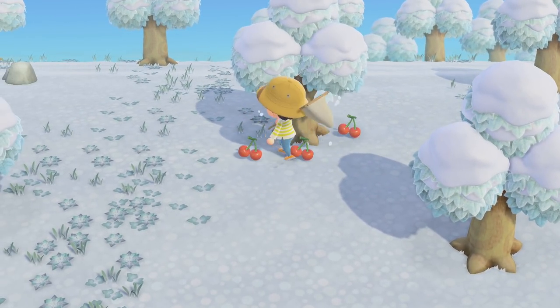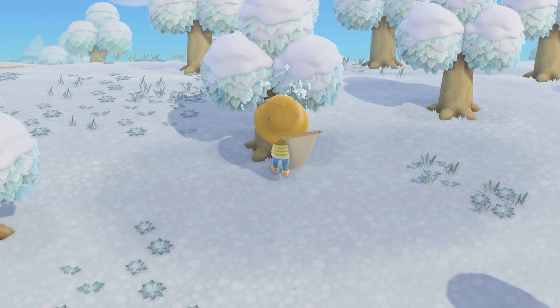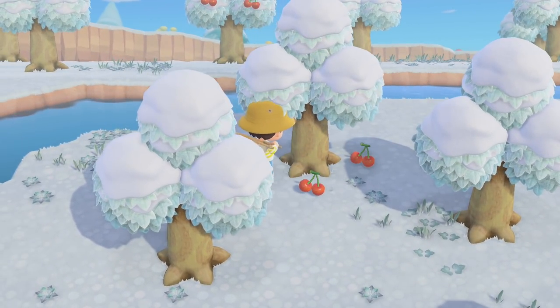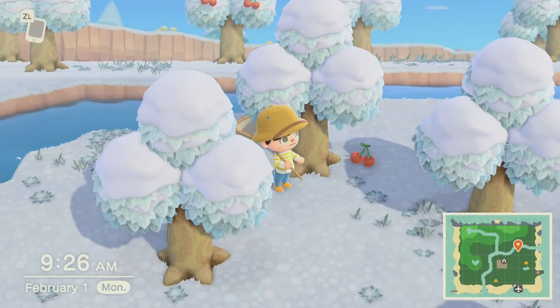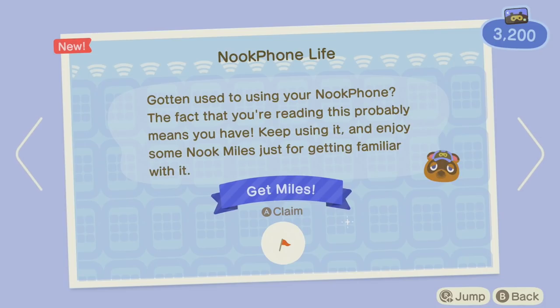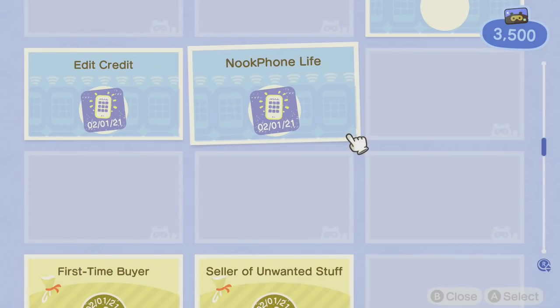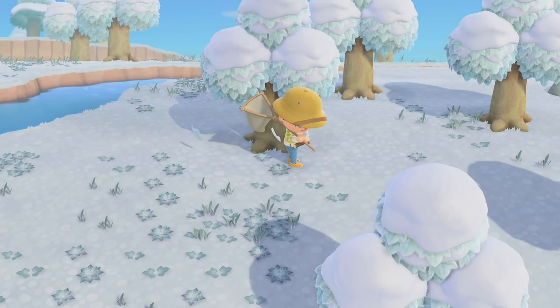I didn't follow my own advice — we gotta start picking weeds. That one really jumped. Another thing too — you want to try to pick a lot of fruit because it takes a few days to grow back. Right now I'm not too worried about making money — we're doing alright, paying stuff off with miles. I should be making sure I have enough Nook Miles. We just got another thing — we're pretty close to being able to pay off our little tent.